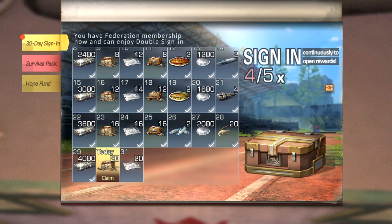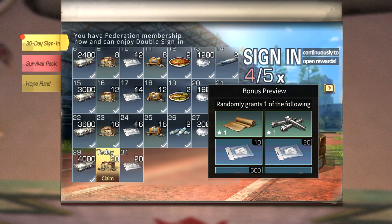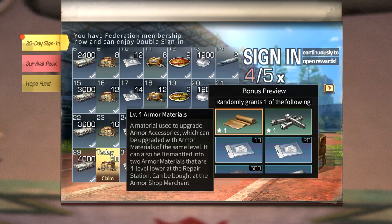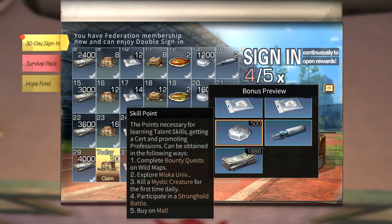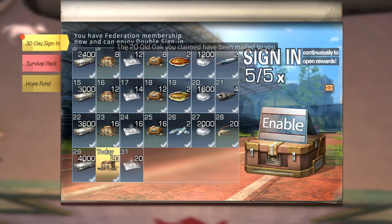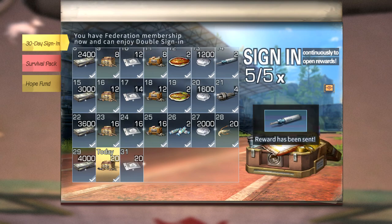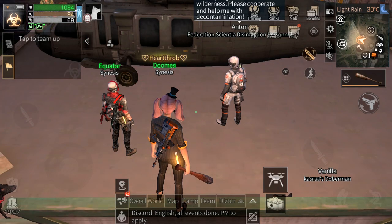You can also get modifications by clicking on Benefits and using the 30-day sign-in. Click the boxes every day, and once you click five times the right side shows your rewards — you can get modifications, formula shards, or skill points. It's RNG, so it's not guaranteed. I just got adrenaline, which is not bad — better than skill points.